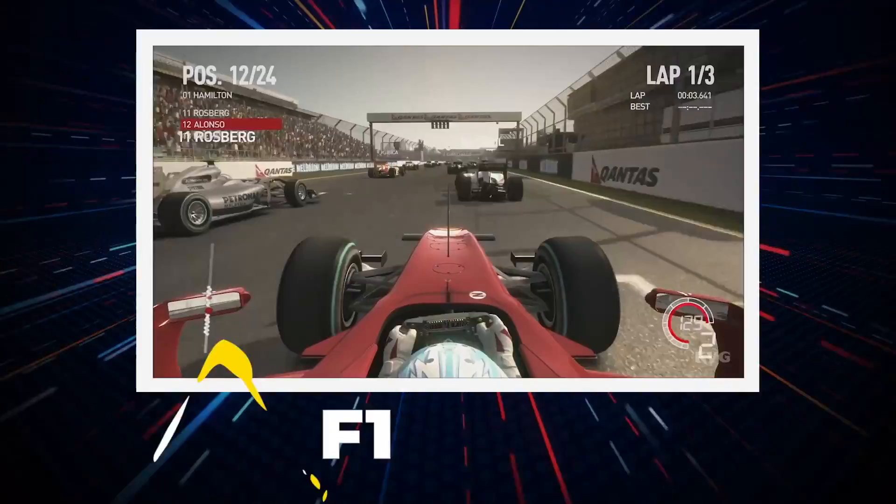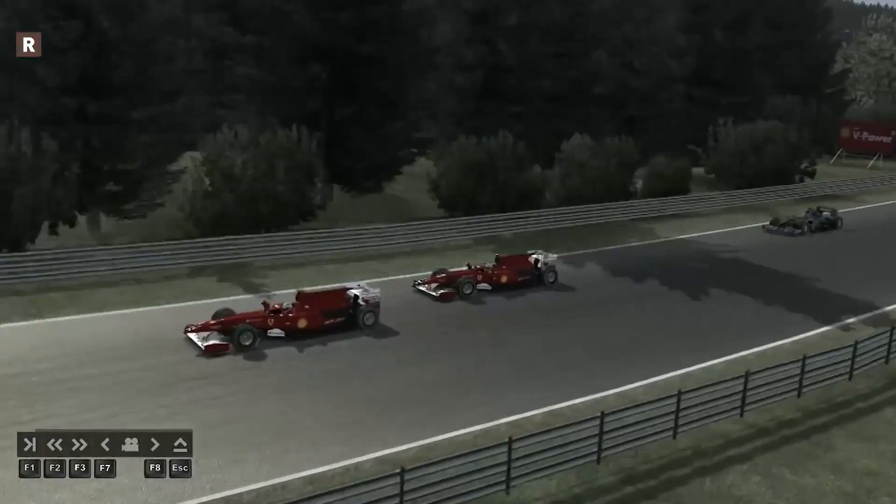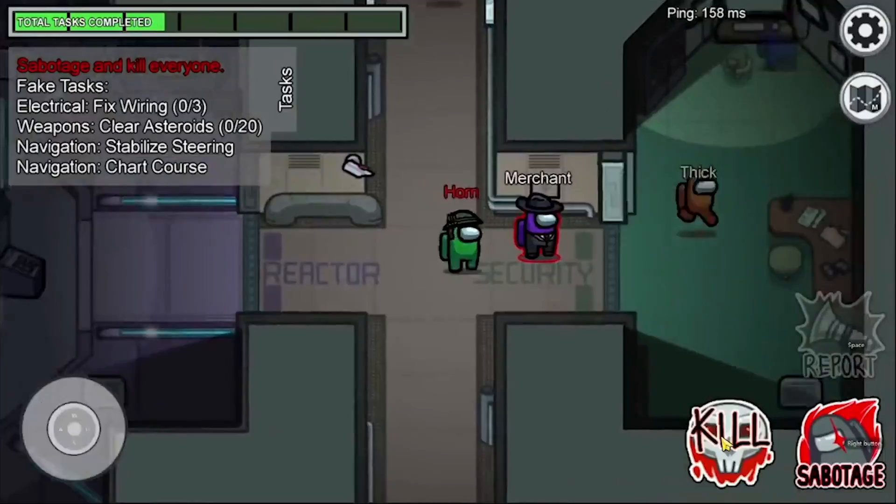F1 2010. When it comes to serious racing, there is nothing like a Formula 1 race — the penultimate in racing where you can race above 300 kilometers per hour and slight understeer or oversteer can make you lose an entire race.